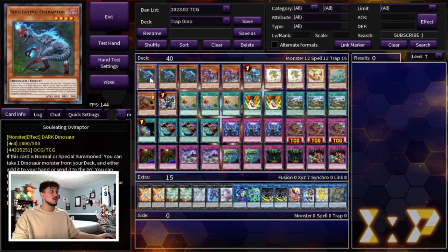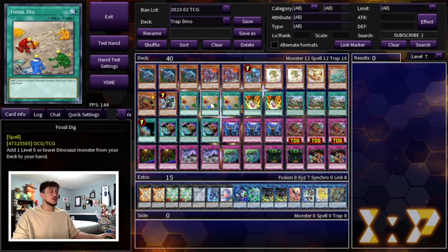That's it for the main deck — a 40-card deck. Very consistent with the Prosperity and the Fossil Dig, so you're always going to be seeing everything you want to see.